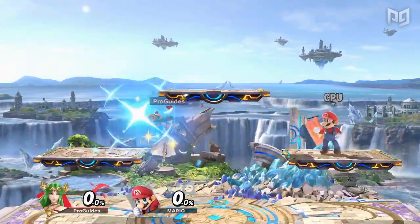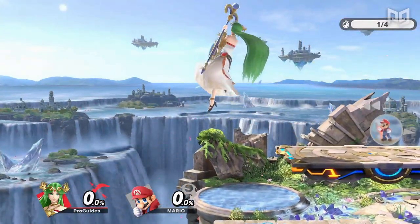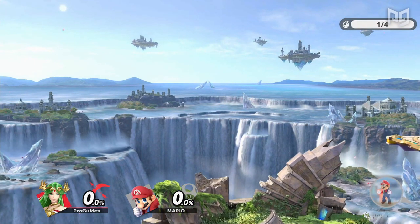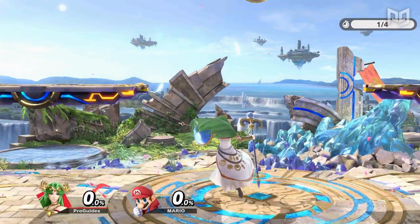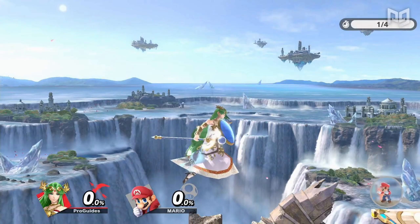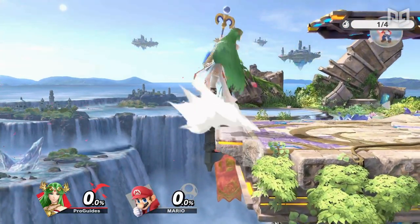Ledge cancels aren't limited to soft platforms, but are most commonly performed on them. Certain special moves — usually teleport moves like Palutena's Warp — can be aimed towards the edge of a platform, resulting in the momentum of the move sliding the character off of the platform and cancelling the landing lag. Each character capable of ledge cancels has specific setups to make the angles more consistent.